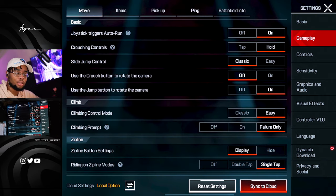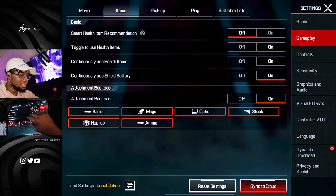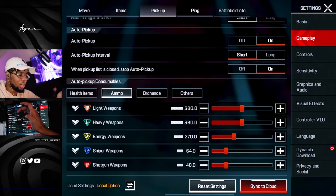Now gameplay — this is how everything looks. I'm just gonna scroll through. Easy failure only. Zip on display. Single tap. Off, off, off, on, on. Items: off, on, on, on. Attach your backpack on. Pick up: on, off, tap, on, short, on. And these are how my auto loot options look.